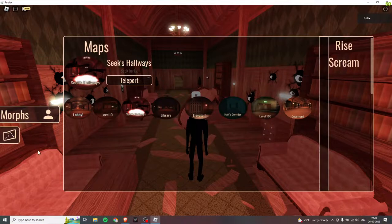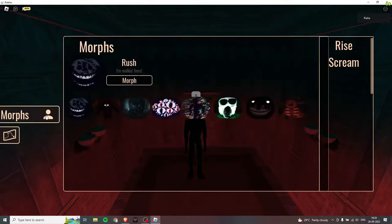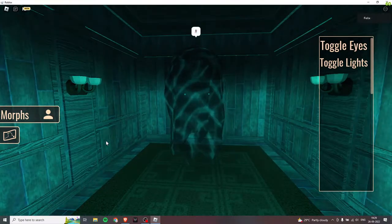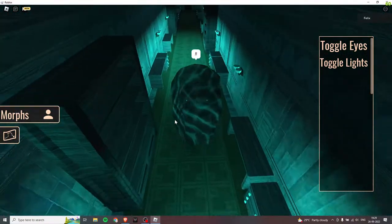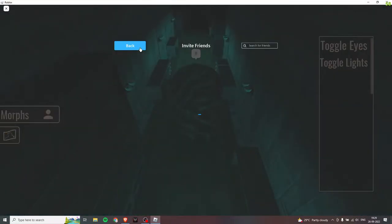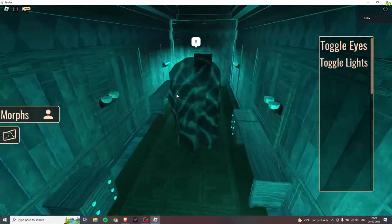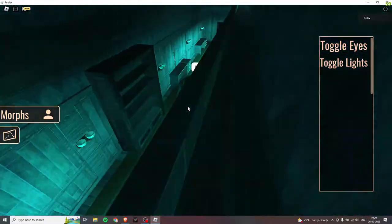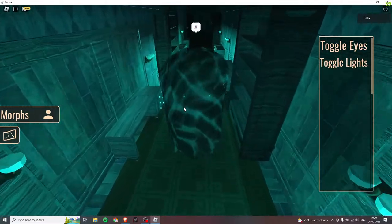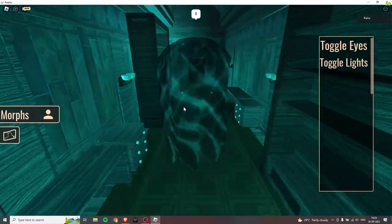We can also go to the lobby and try Halt's corridor - this is where Halt usually blocks. We don't need Seek here, we're going to morph as Halt. That is really creepy! This is how Halt actually walks - you have to move back and forth to not get hit by Halt, because Halt is going to be like chewing you in a second. You just have to escape Halt carefully. I have also died so many times at Halt's part.